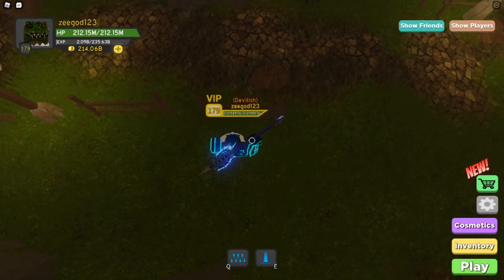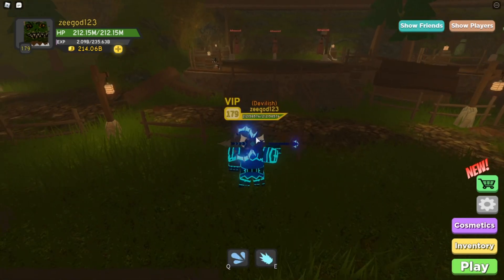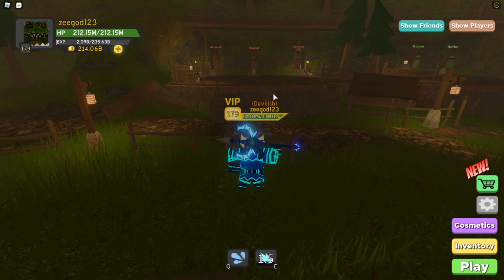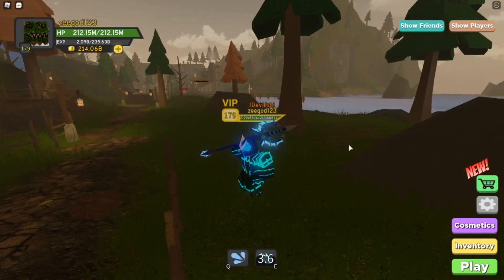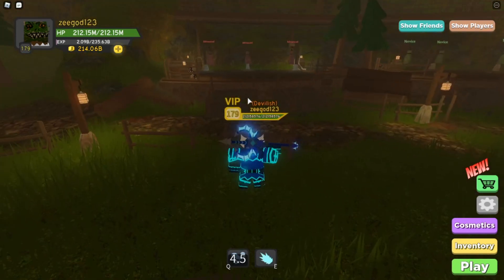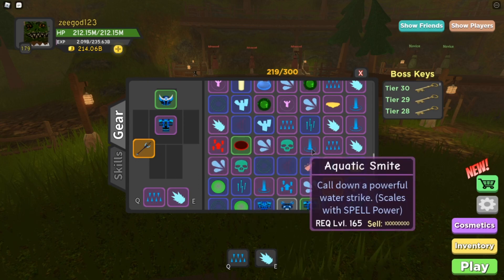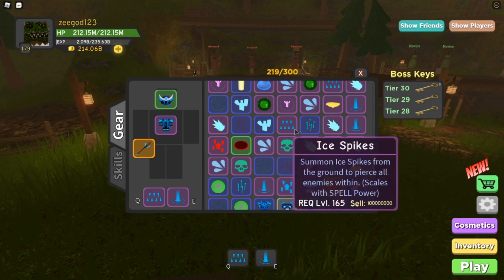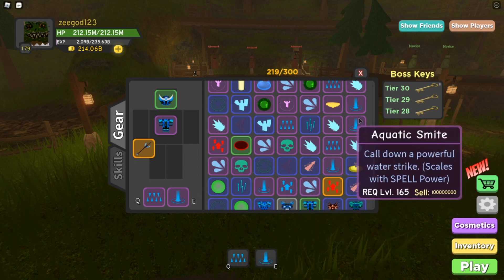Backing off again one, two steps and using the warrior spells again - ice crash and ice barrage. Ice crash didn't reach the middle one. It hit the ones on the sides but not the one in the middle. Ice barrage can still hit all three. So ice crash has a slightly shorter range. Ice spikes is kind of the same as ice crash, and aquatic smite is kind of the same as ice barrage.